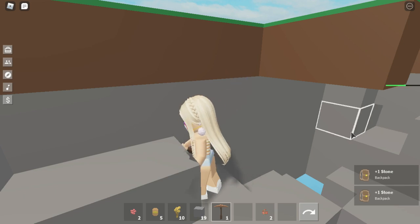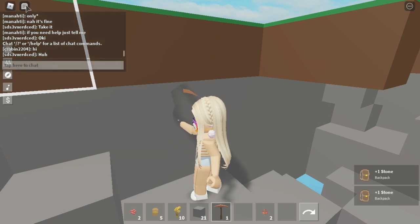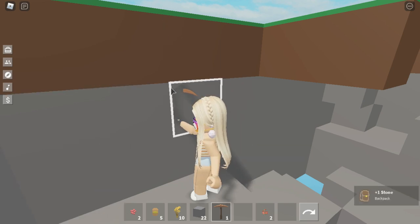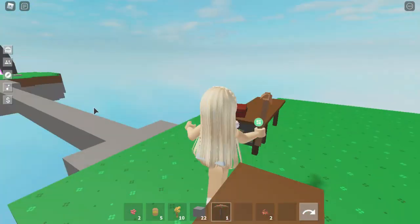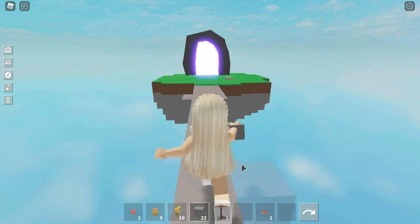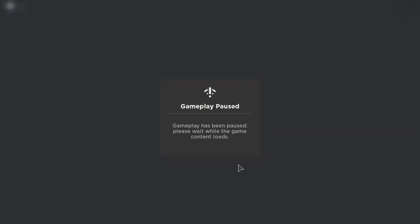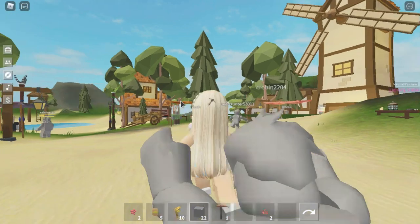We already have like 20 blocks of stone, so let's put this up. You're wondering why I have a cursor here instead of my highlighter cursor - it's because I have something out. I think you can sell these to someone. I've seen that you're able to sell it if you go through here. I'm pretty sure we can sell this to someone.